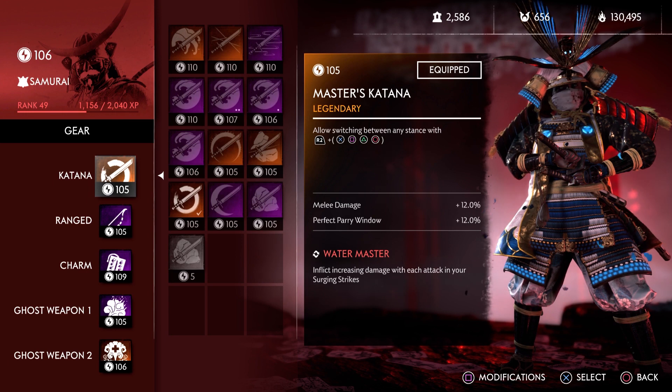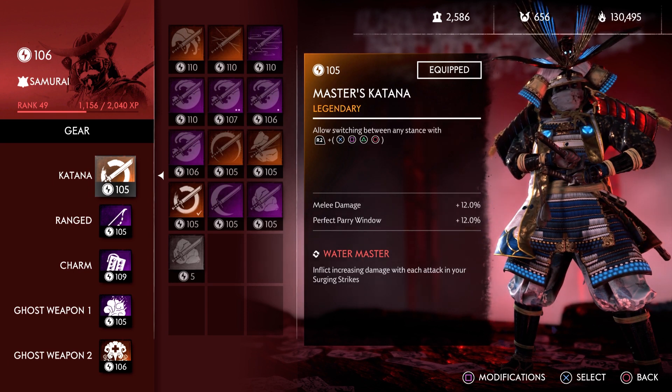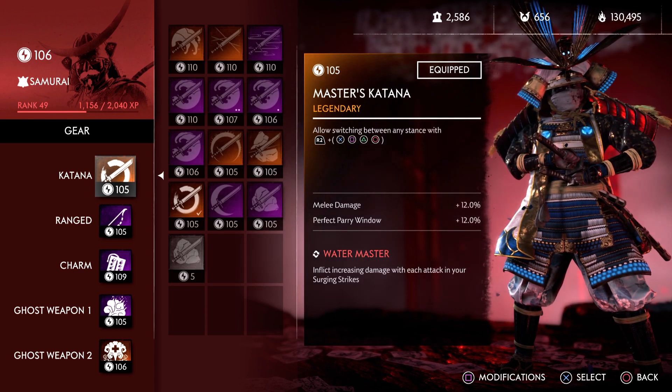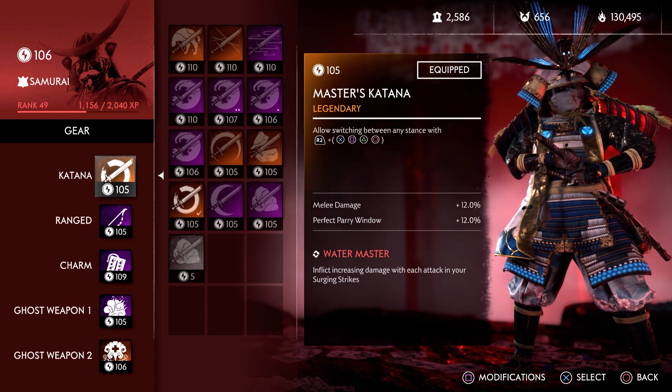So let's get into this. Master Katana — why? Because I can. There's really no specific reason. You could use a Water Katana if you want. I like this because it's a legendary. I can guarantee 12% on it because every legendary gets max percentage of whatever you roll. And I wanted melee damage, perfect parry window, and Water Master. Melee damage to mow down Eo — once you're in there with her, you do more damage.